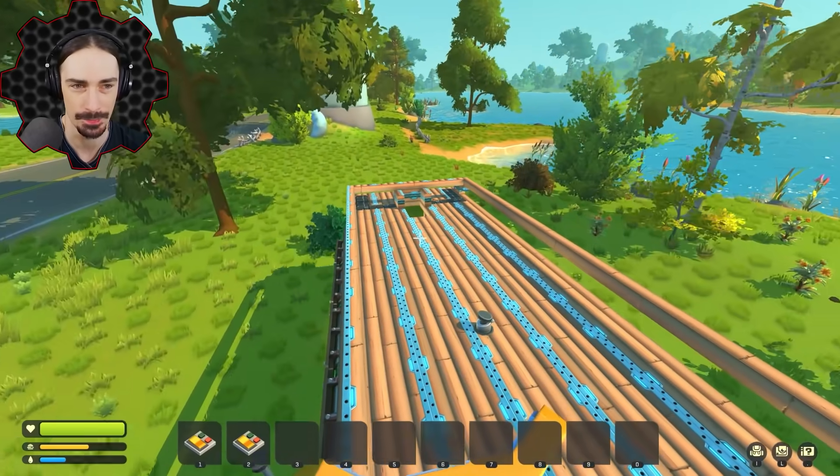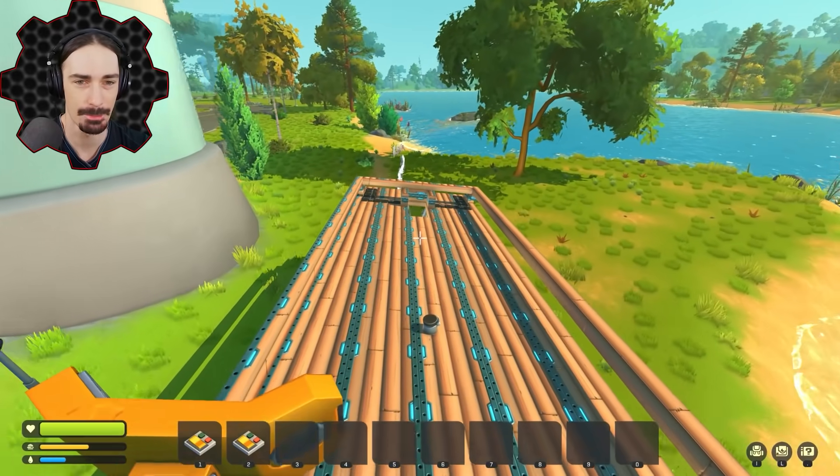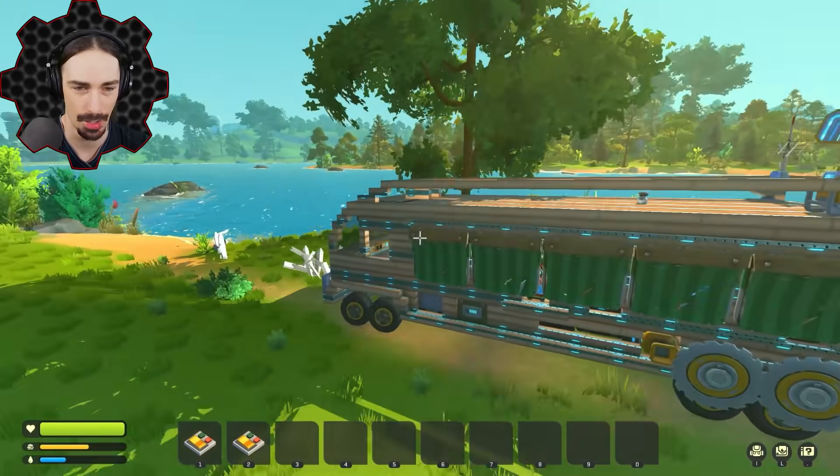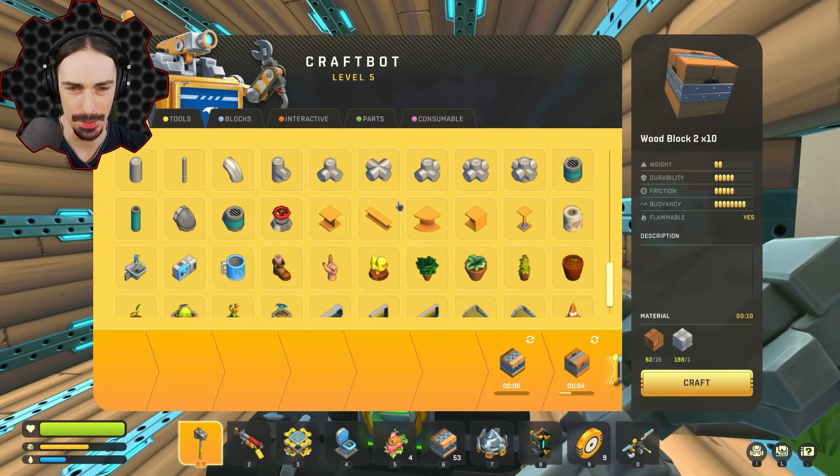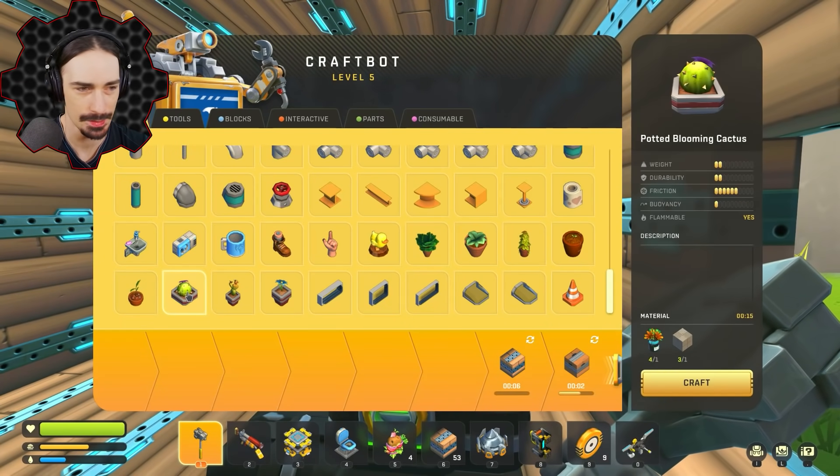This is a good spot to build a farm, and I'm also going to try to add an automatic braking system on my mobile base. In order to do that I need to figure out — I think I can make cacti, which is the highest friction thing in survival.